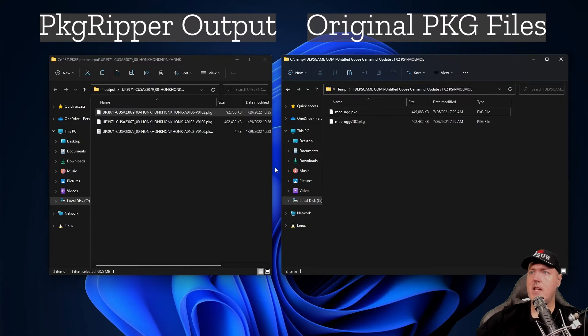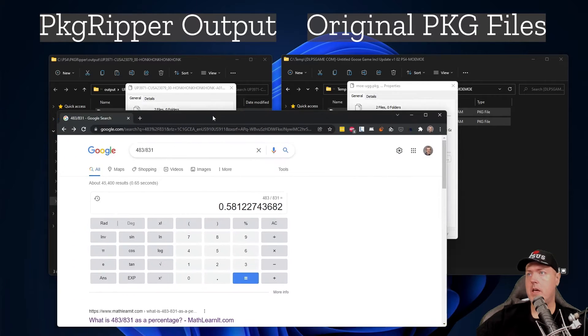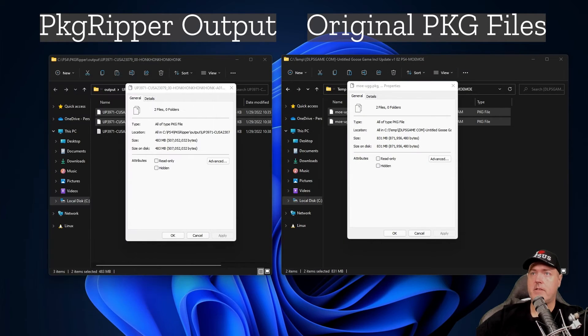You'll save a little bit of space on your hard disk drive, but where the space savings will also come from will be on your PlayStation 4. With the file sizes at 483 and 831, that would give us about a 58% decrease in the file size of the package files, which is pretty notable. This looks really good so far — I know I'm just testing one game, but pretty impressed.